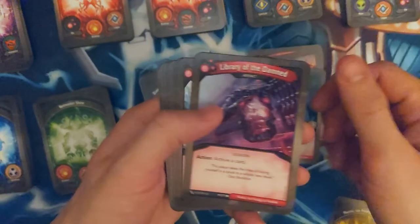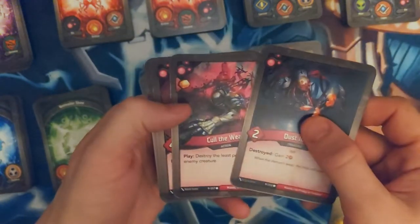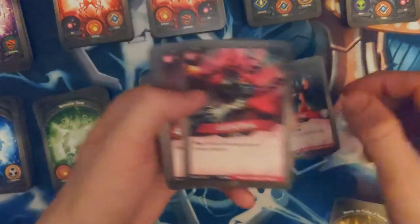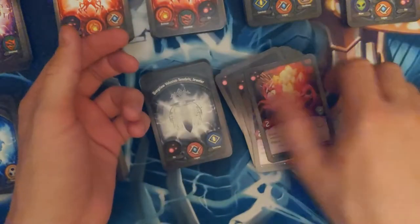Scullion, Library of the Damned, Hysteria — okay, returning creatures to their hands. Lash of Broken Dreams — love it. Dust Imp — works well with the Key to Dis. Cull of the Week. Amber Imps — hate this card.